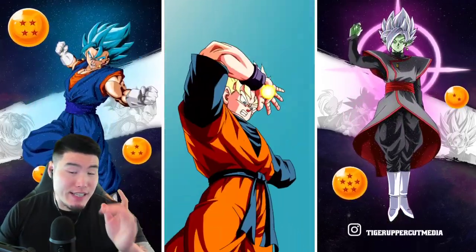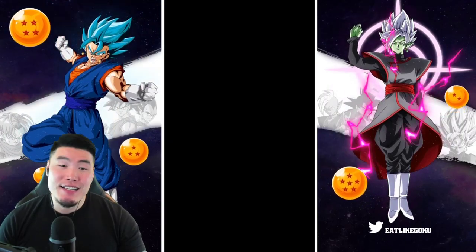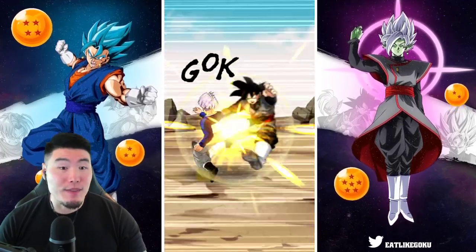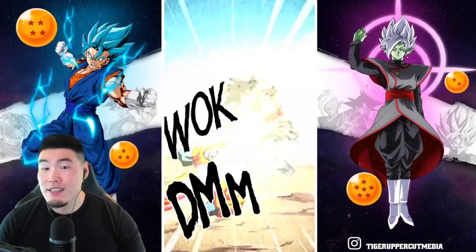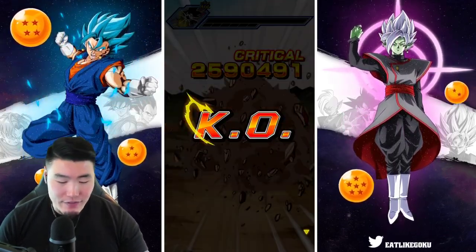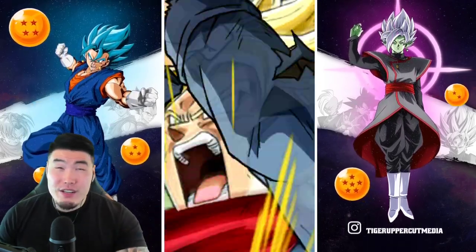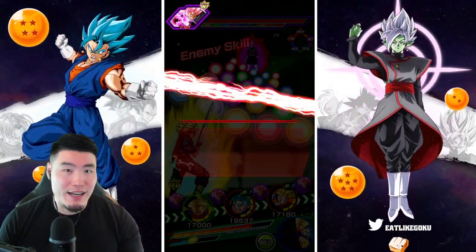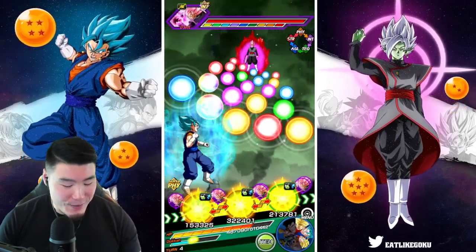I thought there would be a third attack from the Trunks and Vegeta, but that's okay — they're still tanking really well. They are one of the best slot one defenders in the game with the guard and the stacking of defense. By the end of this event, they should be ridiculously tanky. In fact, if they take a super from the Fusion Zamasu boss, I'm pretty sure they would take double digits — I'd be surprised if it was more than 100 damage at most. Really good unit, guys.